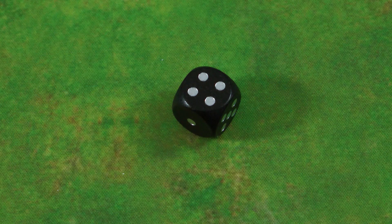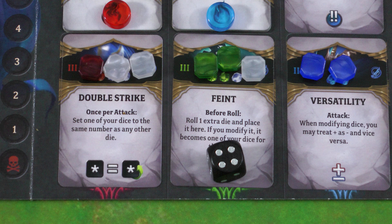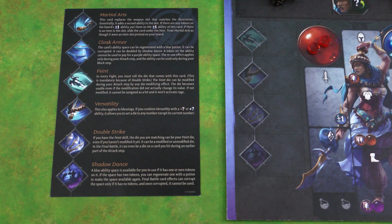Each player gets 1 silver pipped die — put yours on the skill with the die icon and you will gain this die once you acquire that skill. Each player takes the quick reference sheet according to the character they're playing, with a summary of the game on the front and a list of all of their skills on the back.